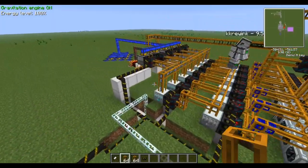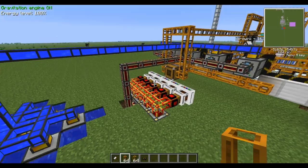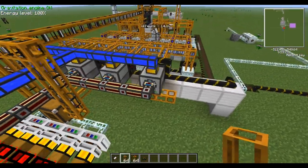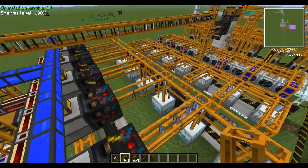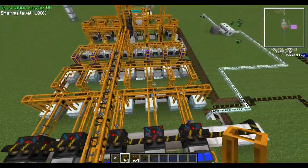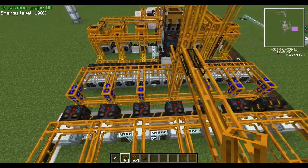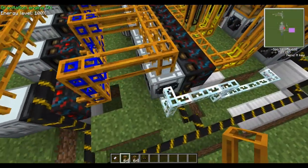Total count on machines: we have nine Aqueous Accumulators — you'll probably survive with like three, they seem to output very quickly. We have five liquid transposers. We have fourteen industrial electrolyzers. Then there should be fourteen here — actually thirteen centrifuges.